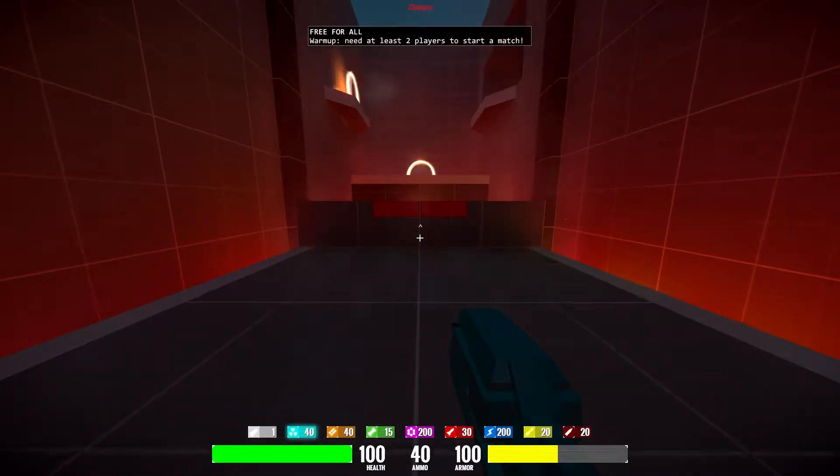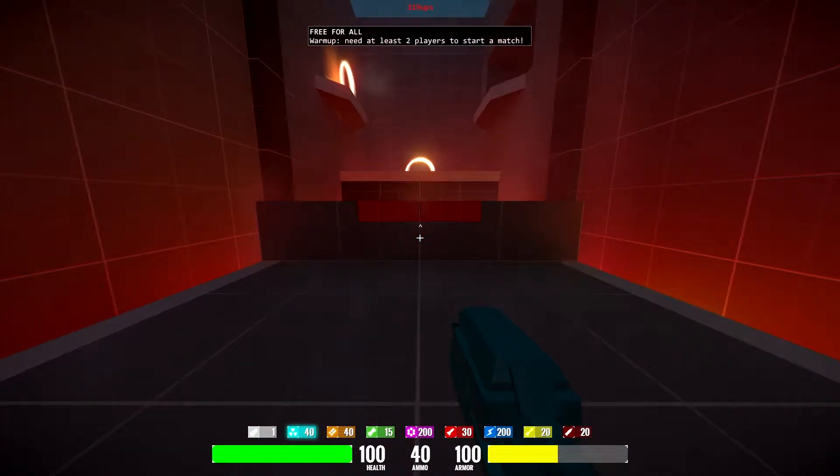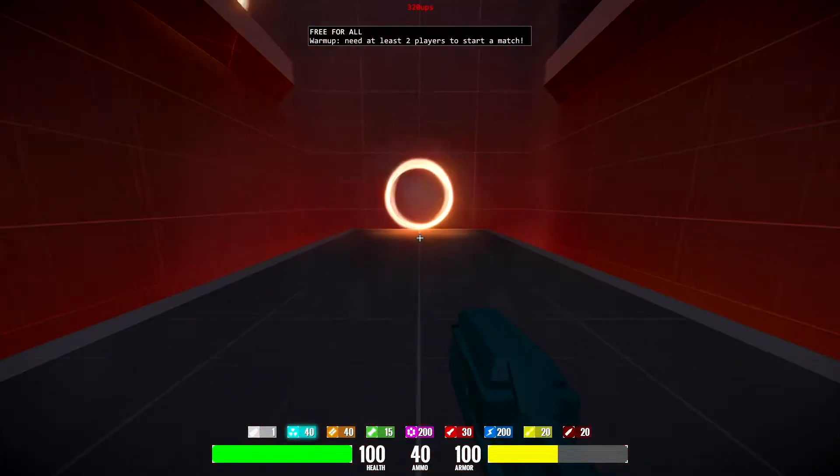This allows you to gain height and a speed boost. Let's look at this one more time. So you run, jump, and then jump again when you're colliding with the wall.